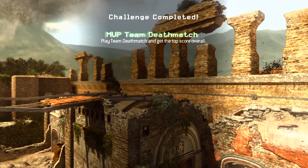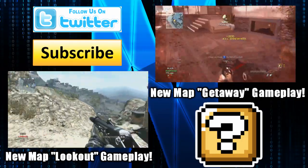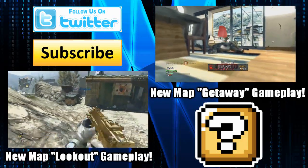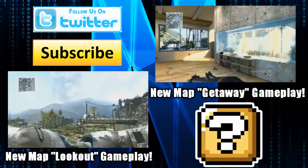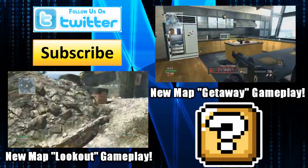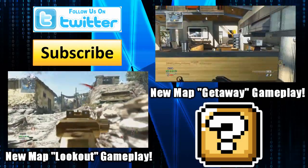Let me know in the comments what you guys think of the 2v2 and 1v1 face-off maps — great addition or a bleh addition? Final score was 19 and 2 by the way. On the left side of the screen is the face-off map Lookout, probably my third favorite new map. On the right is Getaway, my number one favorite new face-off map. Click subscribe, follow me on Twitter, and remember to rate the video. Hope you guys have a wonderful day — the map Erosion is pretty sweet.